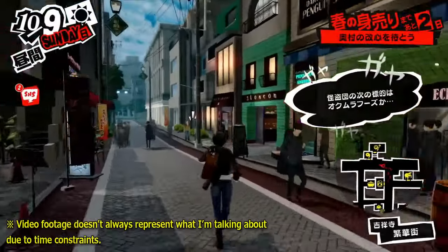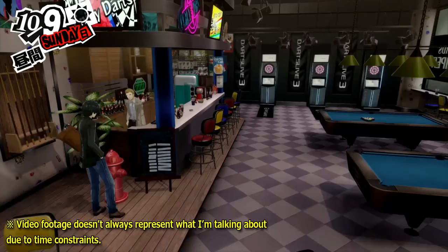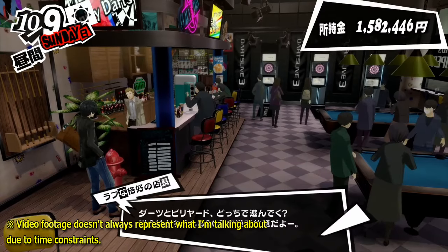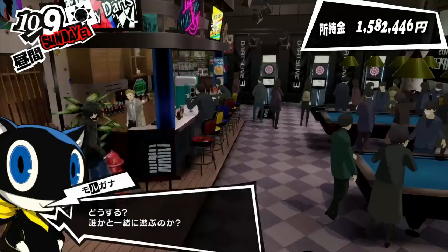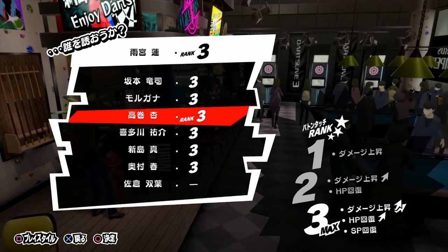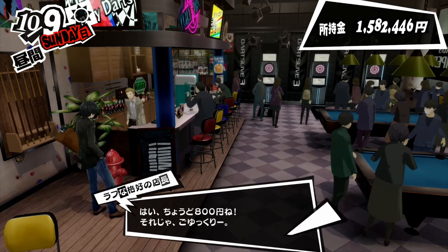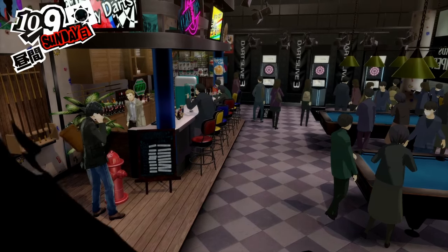I've read a lot of comments in my past few videos about how people are planning to do one playthrough just to focus on social stats and another to focus on confidants. I always find this strange seeing as the game provides ample time to do both. I've received a massive amount of questions about maxing out confidants and social stats, so this week we're going to talk about social stats.